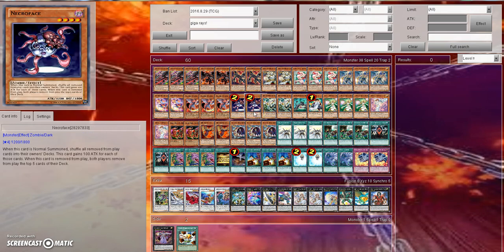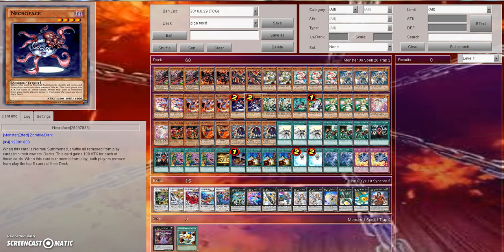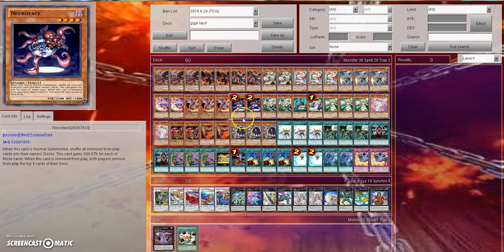You can set Necroface and get it to go to the graveyard, or just do anything you need to get your plays going. You can use Gold Sarcophagus to remove Necroface and manage the top five. It's very good and can also put your opponent out because of Necroface.